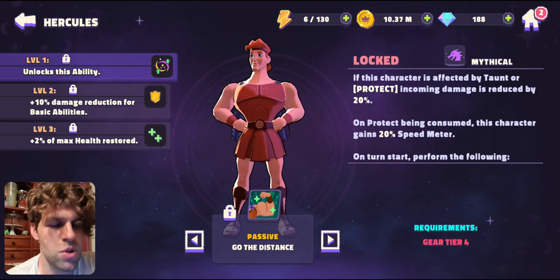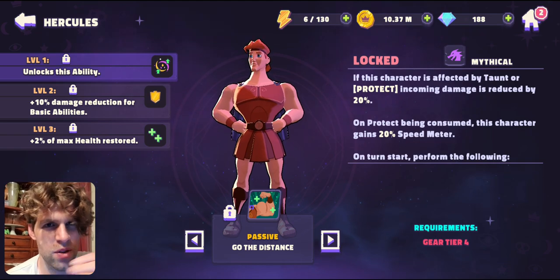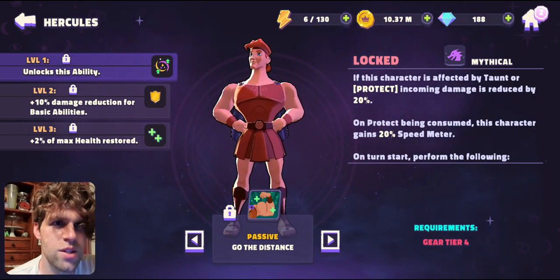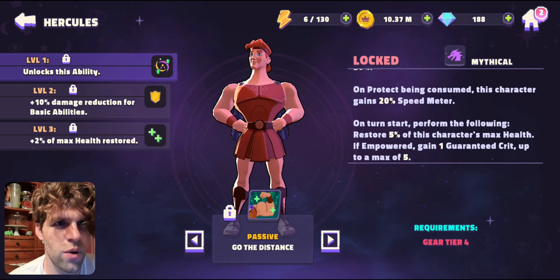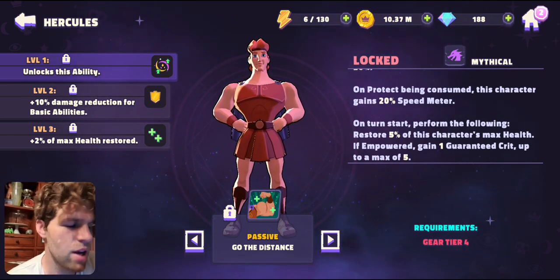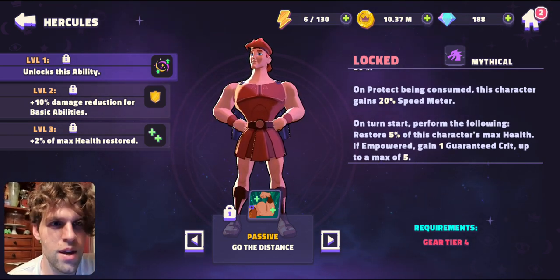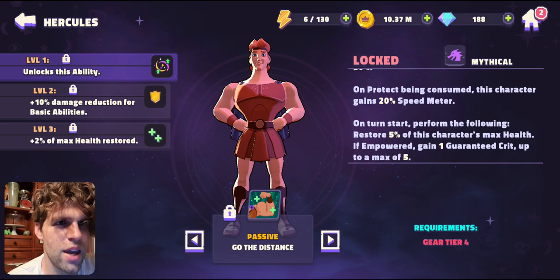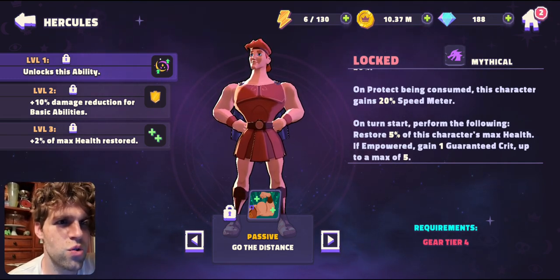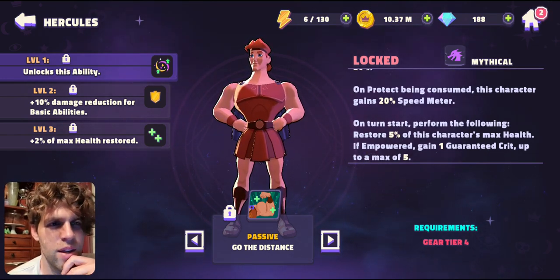When Protect is consumed after being hit, this character gains 20% speed meter - so not only do enemies have to hit him, he then gets more turns. On turn start, restore 5% of this character's max health - so if opponents are trying to chip through him, he heals back up on his turn. If empowered, gain guaranteed crit as well, and he gets even more health restored when leveled up.